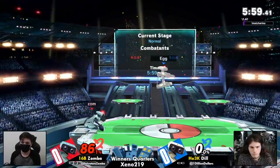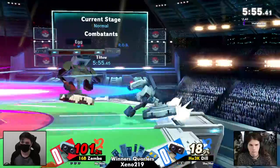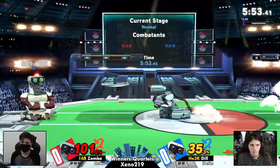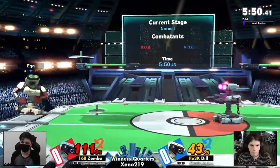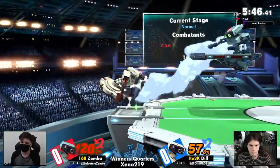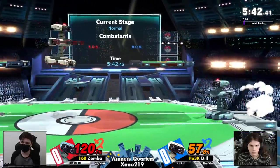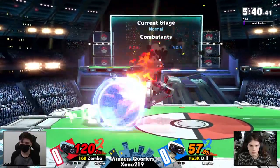Speaking of punish — getting the nice jab lock off of just not even doing anything too crazy. Just finds down tilt, jab lock, up smash. Clean stuff, clean kill coming out from Zombo. And now we can see how he does with the lead if Dil lets him keep it much longer. Though 57% — that's plenty of extra credit to work with.